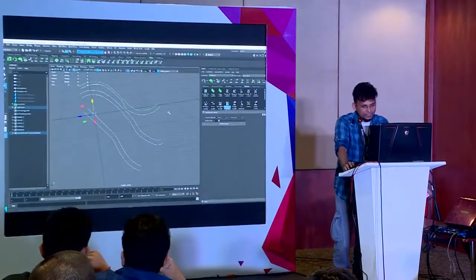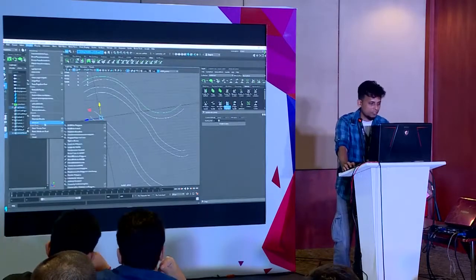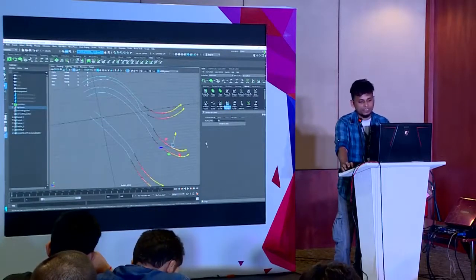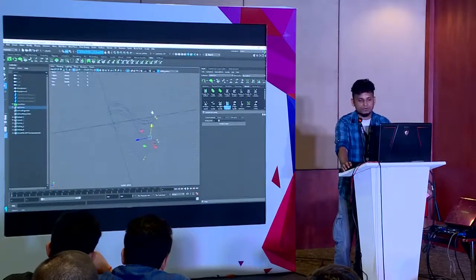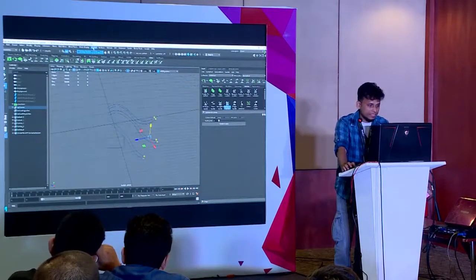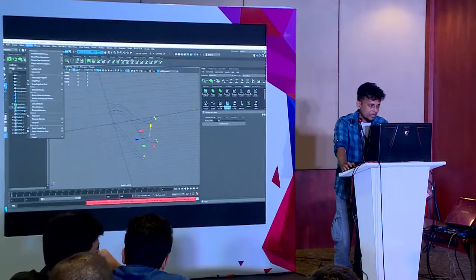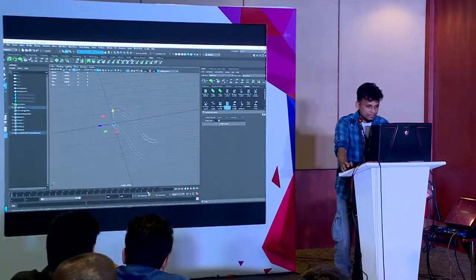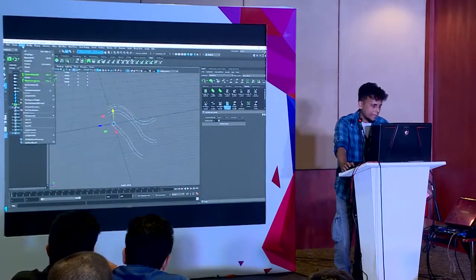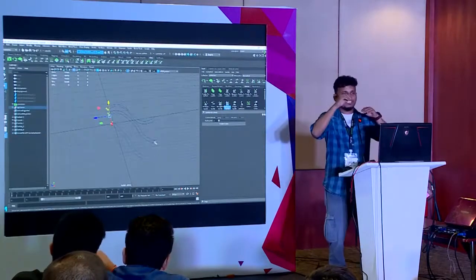I select the three curves. First I have to check where the first CV is — I can see it's at the end, which I don't want, I need it on the other side. So I go to Modify, Curves, Reverse Direction. Then select all and check the first CV — now it starts from the correct end.